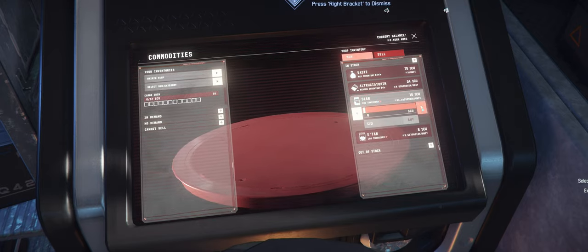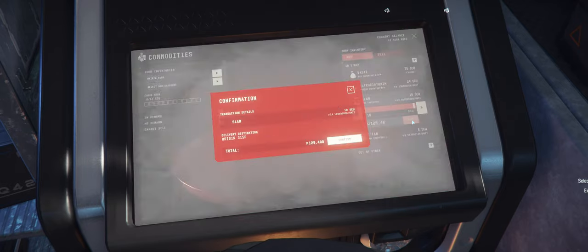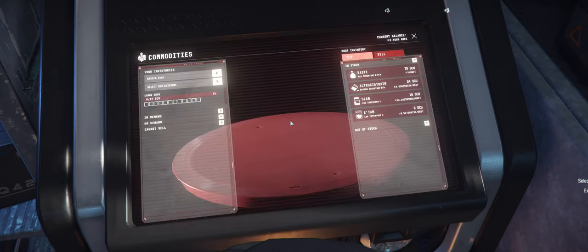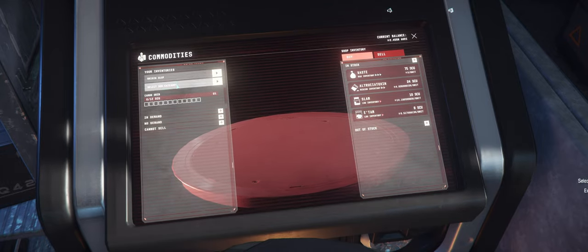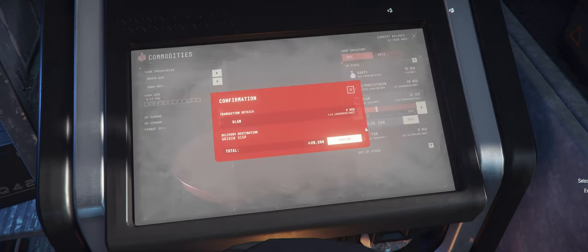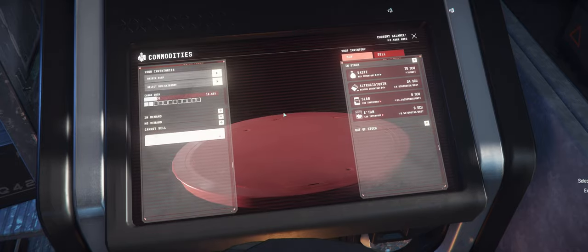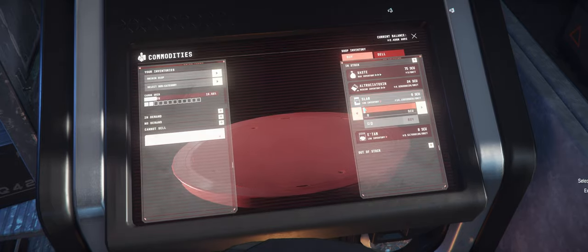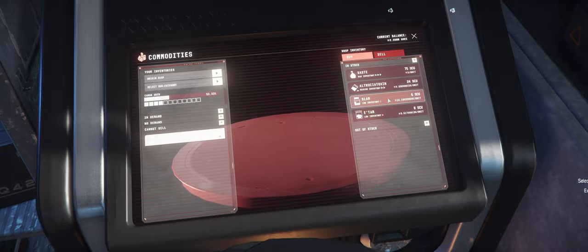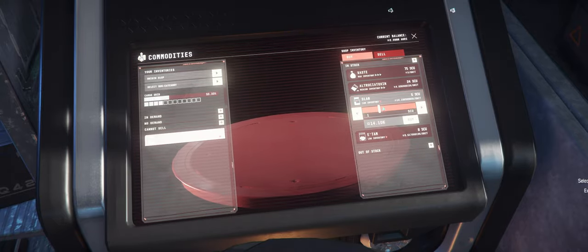Of the starter ships, the 315P has the highest SU capacity — and I'm talking ships below $100, not Caterpillars and that kind of stuff. Its speed is unmatched. I'm trying to buy a lot of slam, but it wouldn't let me. I believe it's a problem with the cargo grid, which only accepts size-two containers. So I'm buying in pairs of two, and apparently that goes without a hitch. Managing to buy quite a decent amount.